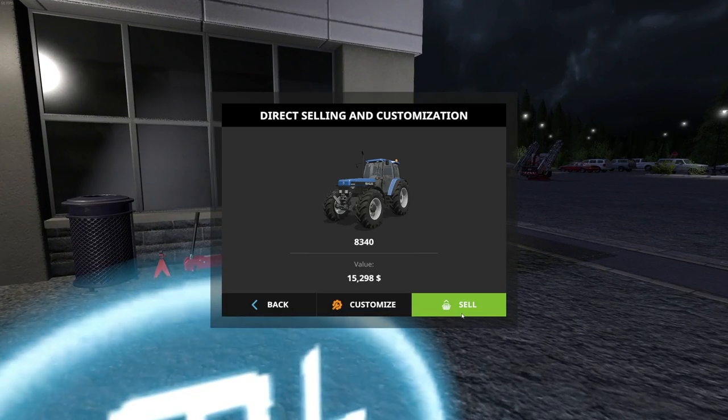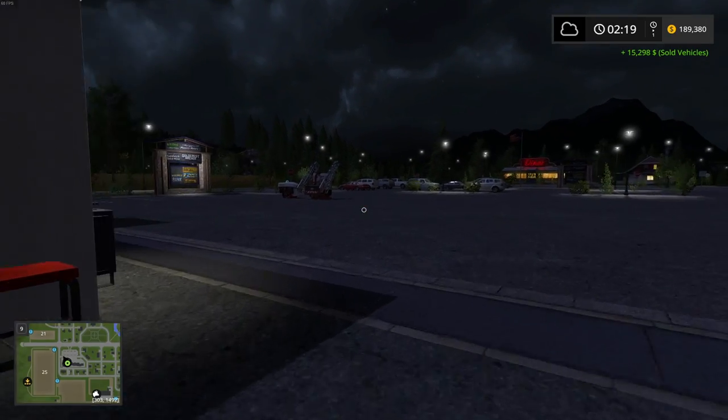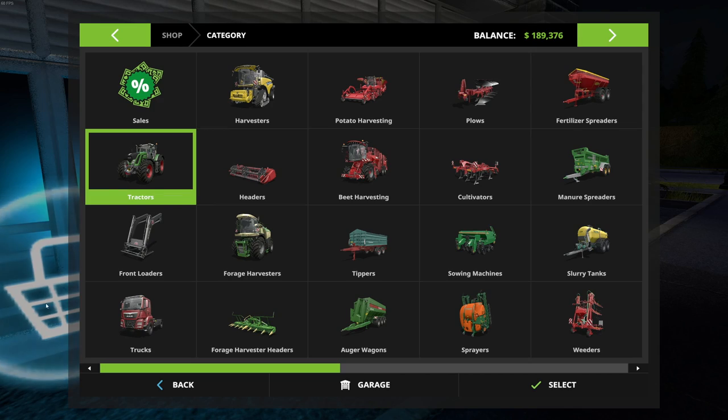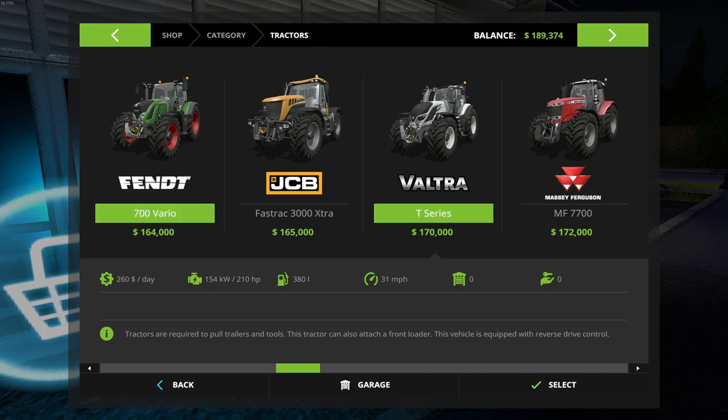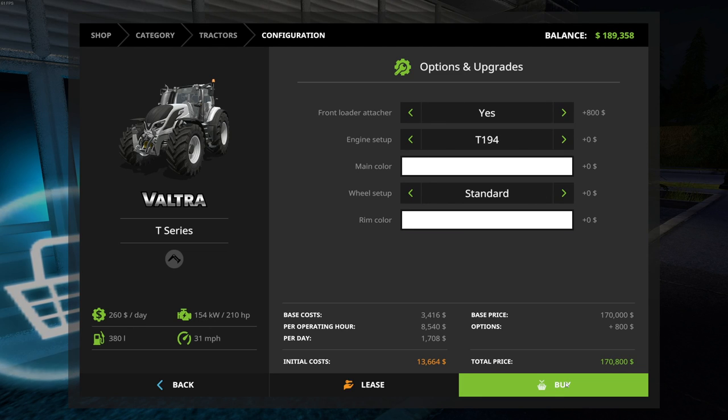We'll only get 15,000 for that — wow, okay. We can almost afford the better Valtra. All right, here we go guys — we're going to do the Valtra T-series in white with the front loader attacher, and we'll just leave it at white for right now.